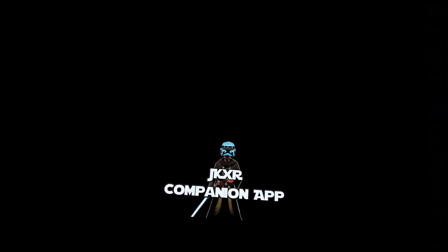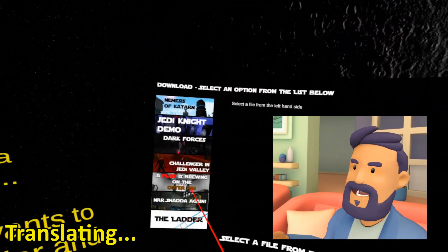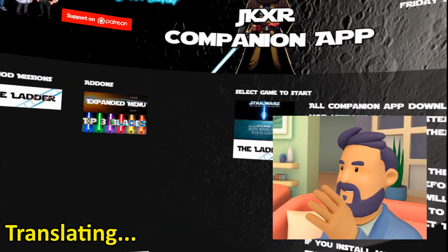Let us play it a bit. Go to the Unknown Sources menu in your headset and find the JK Companion app. This app handles the mods and addons for the game. Get what you want, select Outcast, and press launch. We are off to the races.